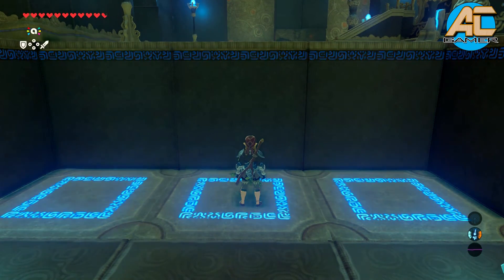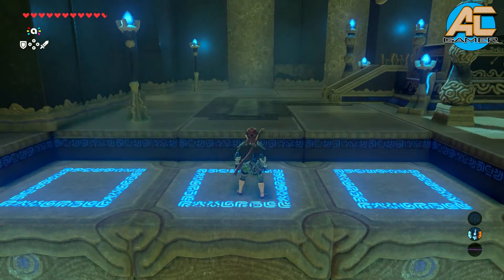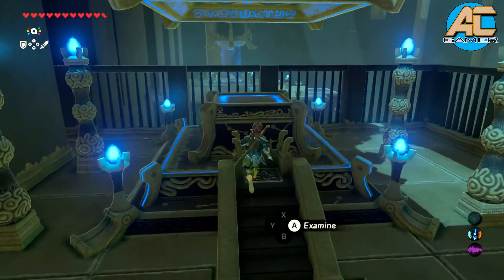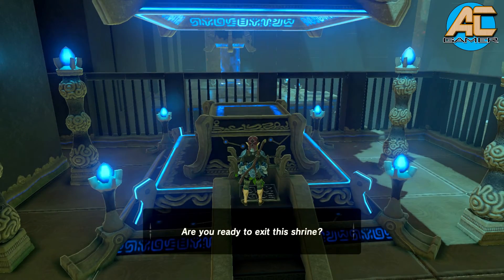That is the main goal and the objective of all the shrines in Zelda. Once we get up here, that's it. We examine it, we get our spirit orb, and that is all.